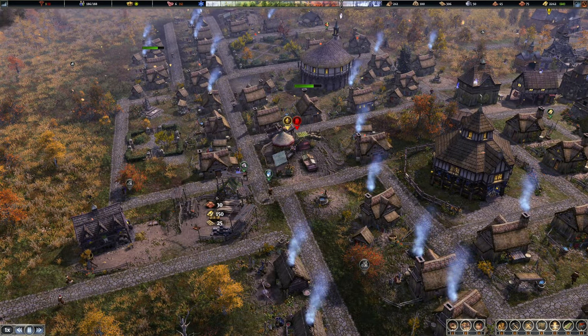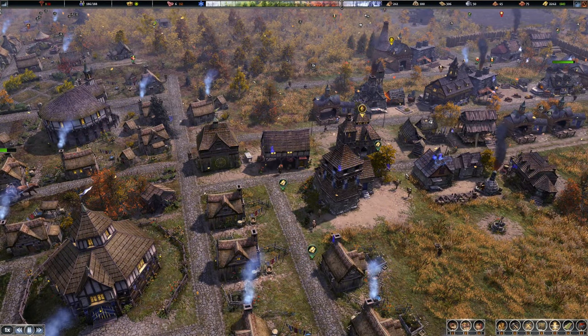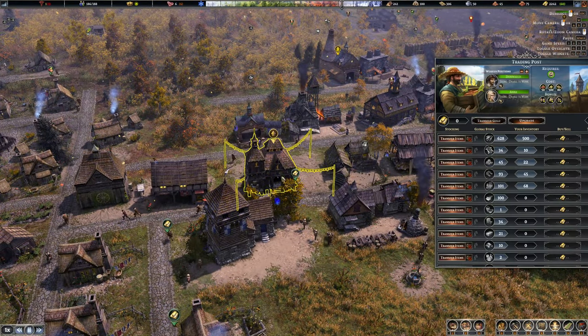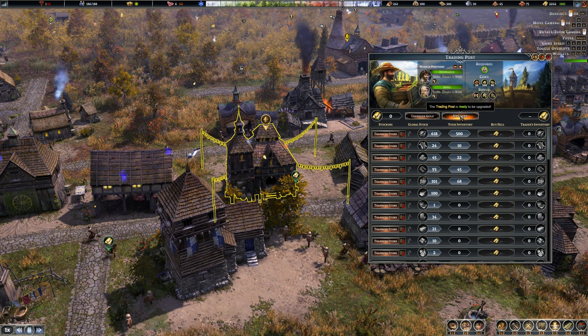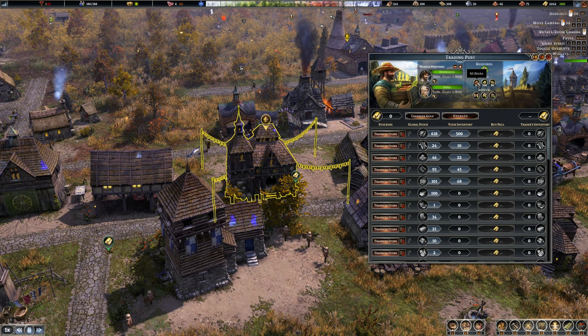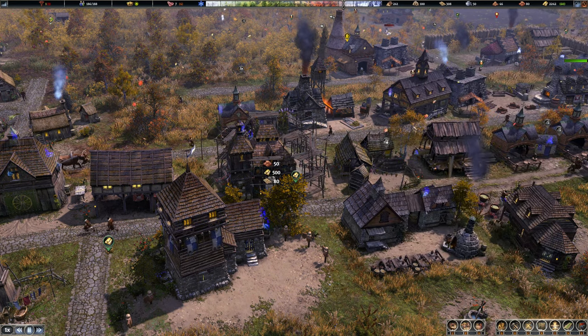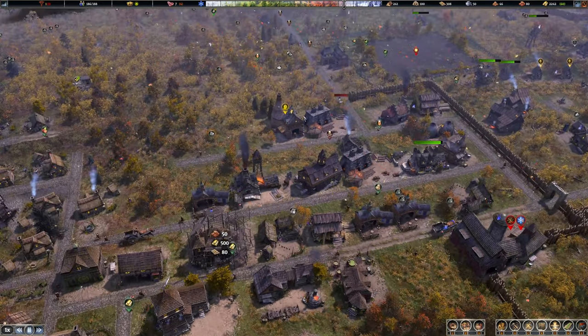I seem to be struggling to get people to actually work. Everyone just seems busy — everyone is really, really busy, it's actually quite scary. We can also upgrade this: 500 gold, 80 bricks, 50 bricks. Okay, that's not too bad. Yeah, let's upgrade that as well. That is an expensive, expensive upgrade.